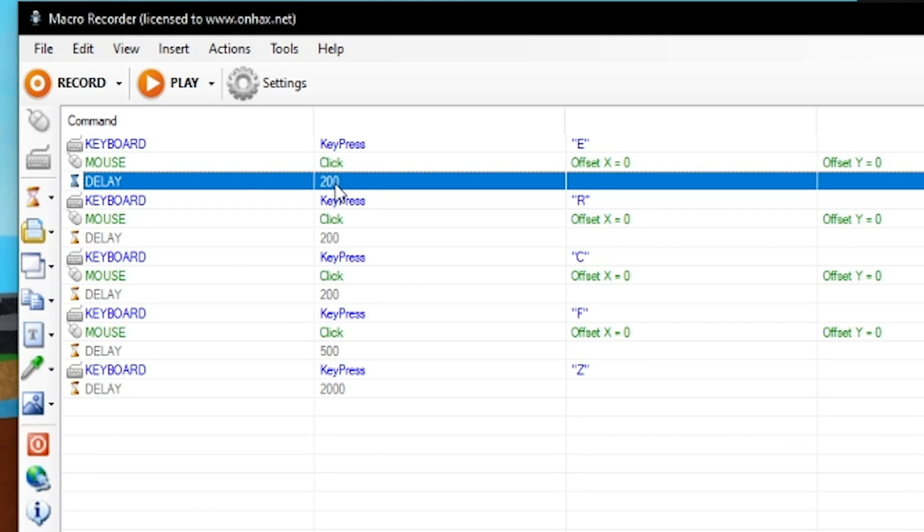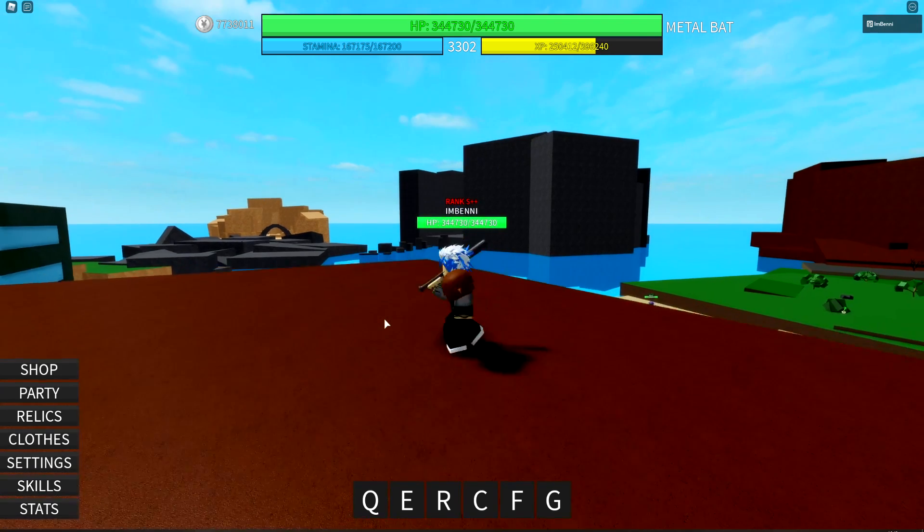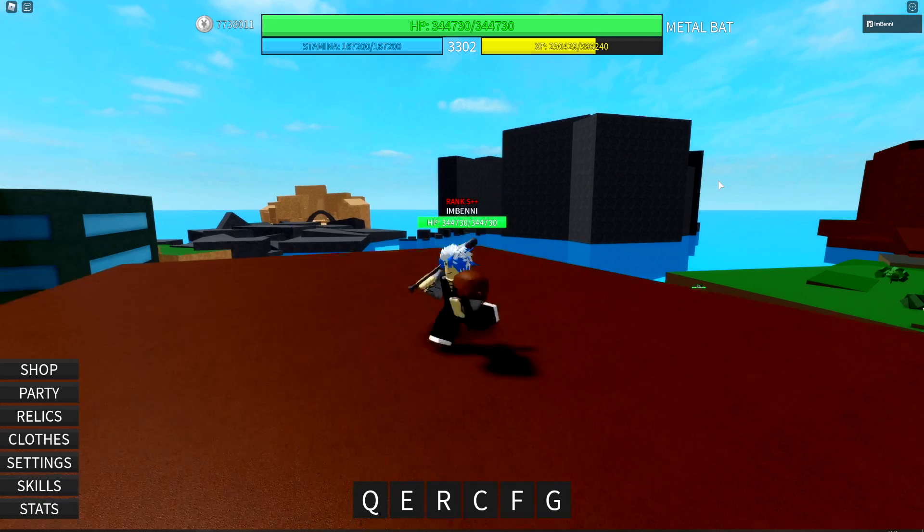Then we have delay — this delays by 200 milliseconds, which is 0.2 seconds. It's important to add delay to everything so it evenly plays out, because after you click you can't instantly press a move. I add the delay so that it makes you able to execute each action in sequence.